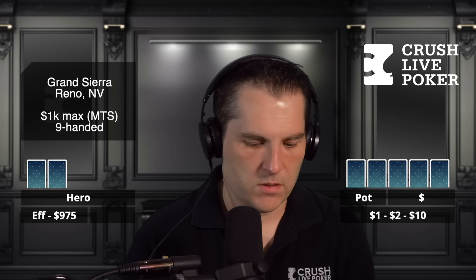So the way straddles work in Reno: if you raise prior to the straddle, then they have to act. If there are calls or folds before them, it goes through them and they act last. So it's not ultimate last action - it's sort of a hybrid of the two. If somebody limps, it goes through them, but if someone raises, then they have to act. You can straddle from any position, up to $20 maximum.